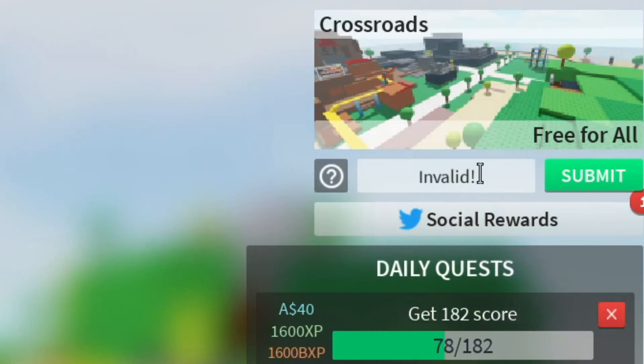So the code is '1M_LIKES' — and it says invalid! How is that invalid? They already hit 1 million likes, that code was supposed to come out. Come on, developers of Combat Warriors — you guys hit 1 million likes, the code needs to come out already!